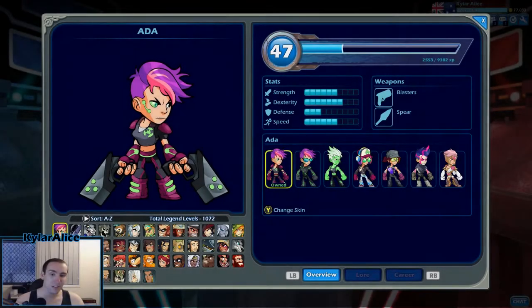Hey, how's it going everyone. I'm Kyler Alice and this is going to be my brand new series called Brawlhalla ABCs. In this series I'm going to be playing through every character A-Z in different modes — maybe it'll be strikeout, maybe it'll be experimental, ranked, whatever I'm feeling at the time. This is to get some fun games in on my YouTube channel, bring in some more views, hopefully you guys find it a little more entertaining than just raw gameplay or stream VODs.